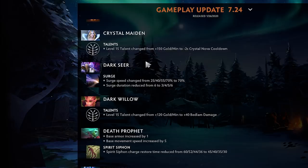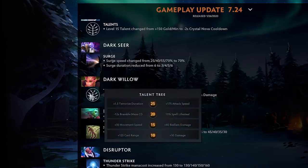Surge speed changed significantly — it's a much shorter duration at level one but you still go the same speed. What would happen before is you'd surge yourself and heroes could still catch up to you if you were slowed, so this is pretty good. Dark Willow loses GPM — brutal. 40 bedlam damage is a lot though, and you can tell they're giving good talents to replace the GPMs.